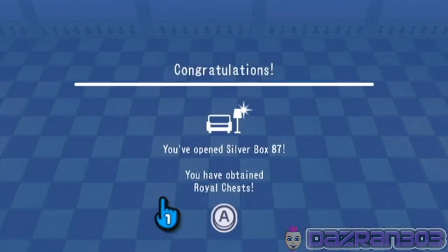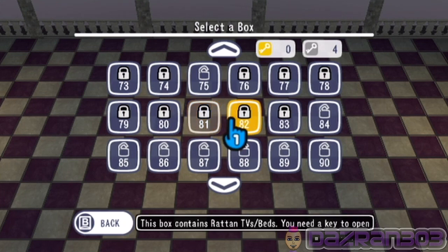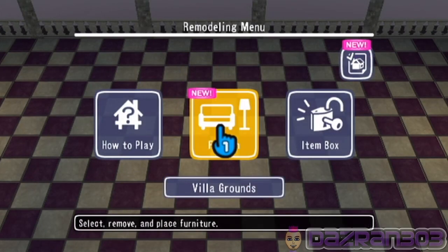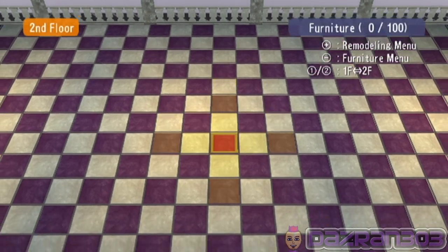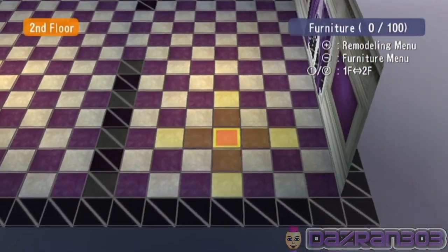Royal chests, rats and armories — okay that'll do. So now we can furnish properly. This is kind of a bedroom in here I suppose — I'm gonna put a bed in here.